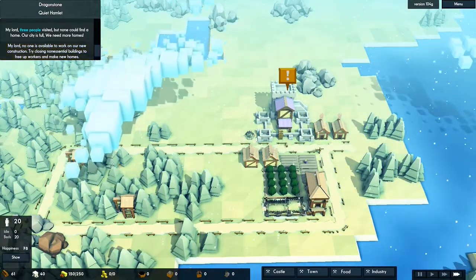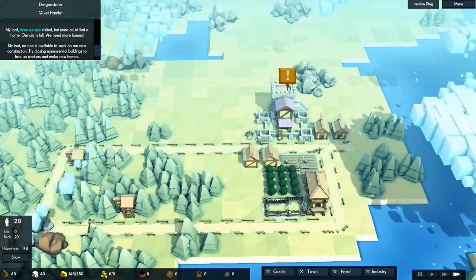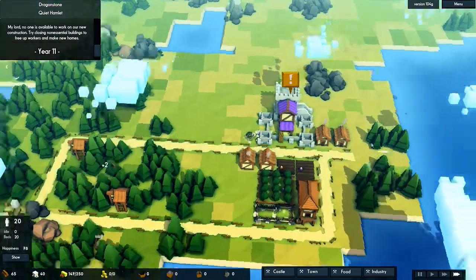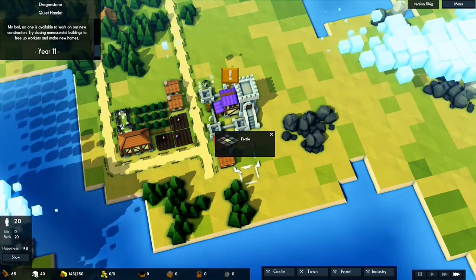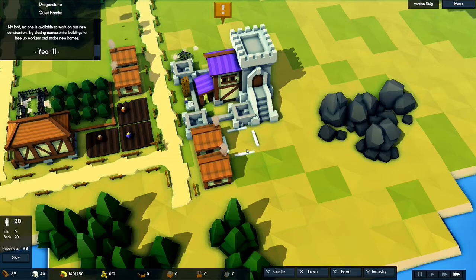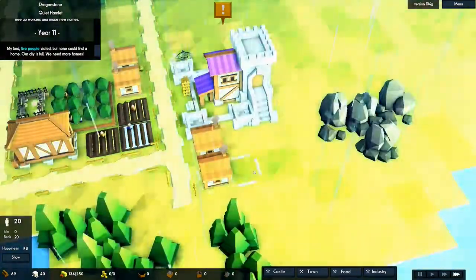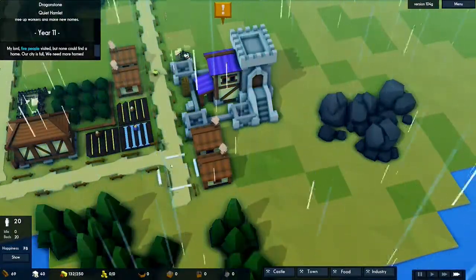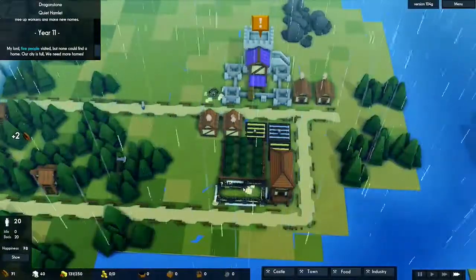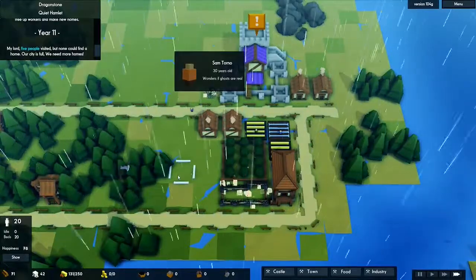It's also more useful to build bigger houses because they need less road access. For example, if I built four small houses here, two of them wouldn't have road access. But with the bigger cottages, both entire cottages would have road access. Overall the cottage is more useful than the small house, though more expensive in terms of resources.